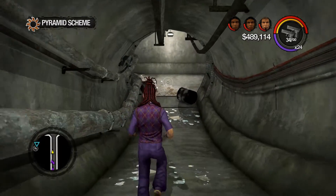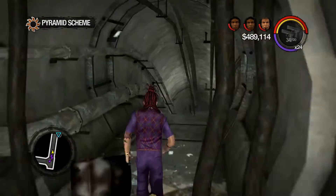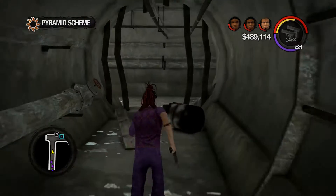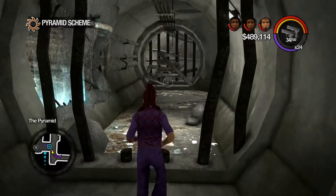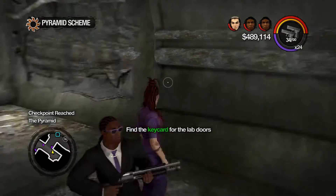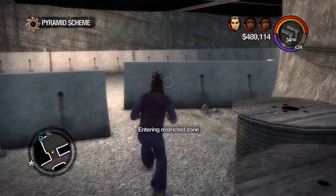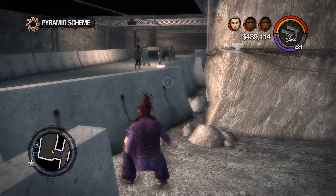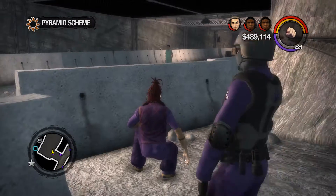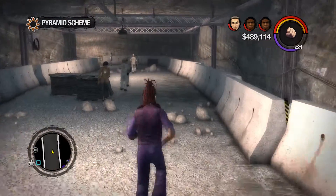Very sensitive mouse. Once you get used to it though, it's fine. It's actually really helpful — you can just whip around quick as you like. Sprint around here. What do you think, guys? How are we doing? All quiet so far. We're in the pyramid. Find the key card for the lab doors. Entering a restricted zone. Should we play it cool? We'll play it cool for as long as we can.